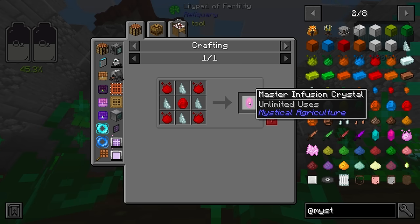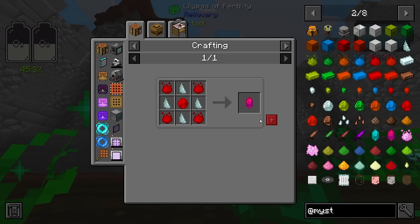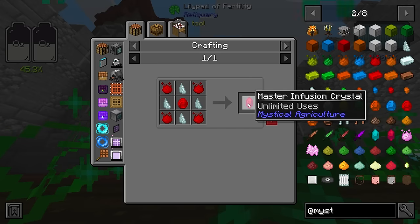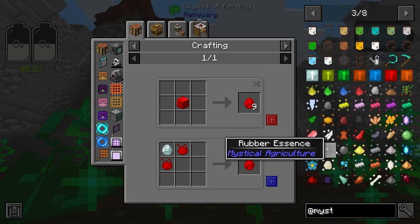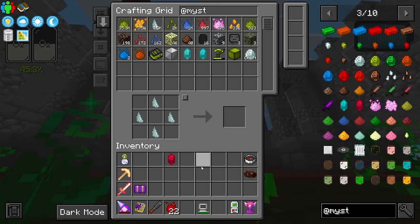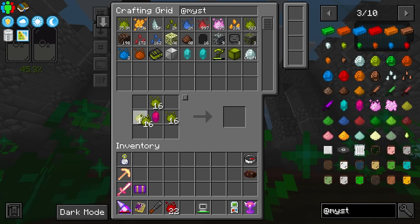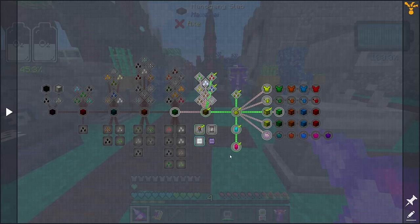I want to see if Refined Storage is capable of automating with the infusion crystal. I think we'll need about three infusion crystals because they each have their own unique ID. I know Applied Energistics can successfully automate this process within its auto-crafting setup, but I don't know if Refined Storage will have that same ability — so this will be a test. I went ahead and made four crystals. With a single master infusion crystal done, let's put it to the test and see if we can auto-craft.